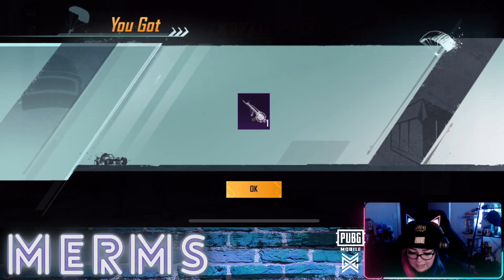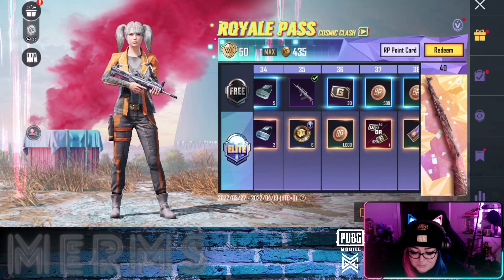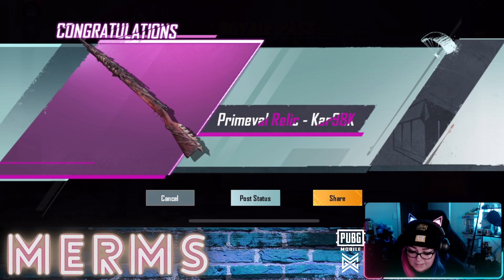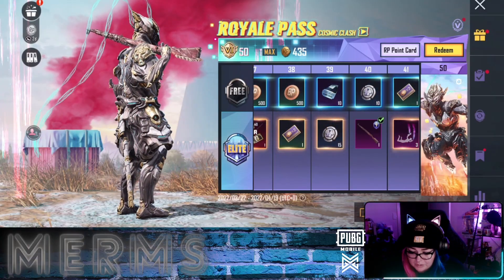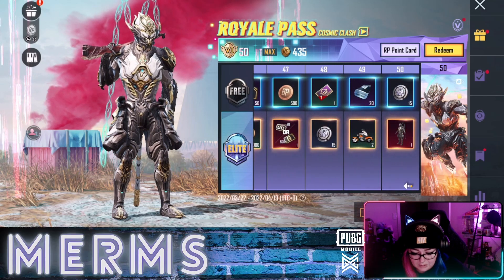We have a QBZ skin — it's cool, it's pretty, it's an amethyst one — but I don't really use it that often, I don't play those maps very often. This canine skin is cool; if you don't have a canine skin, that's pretty damn cool. But I already have one that I love quite a lot, so I won't be using that.